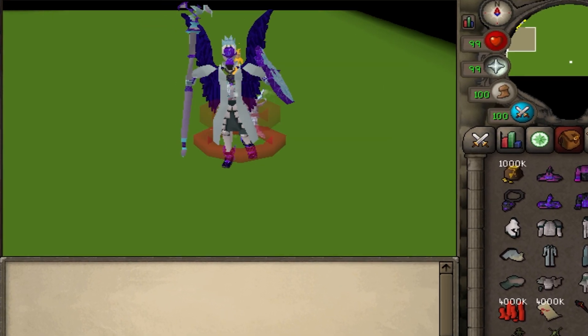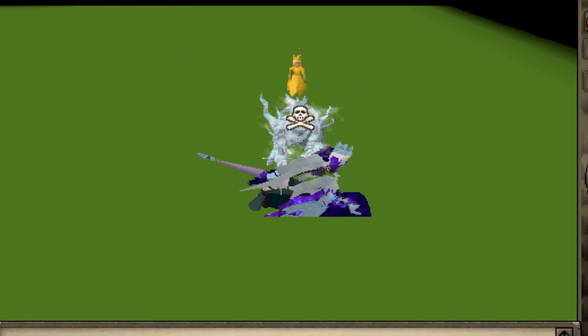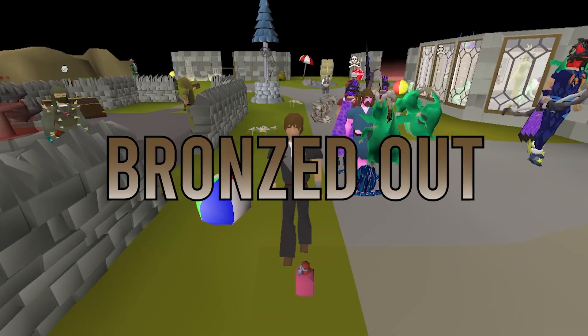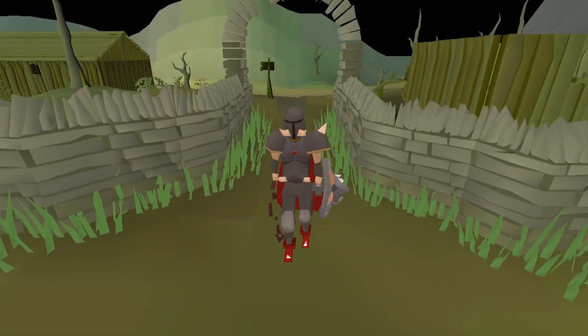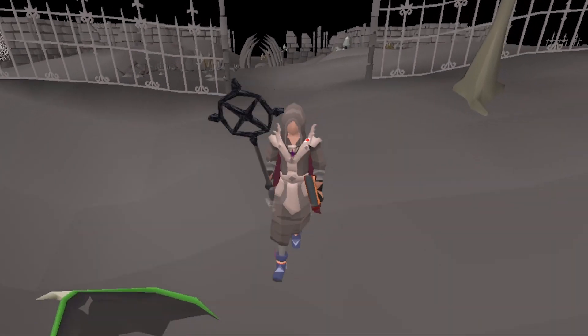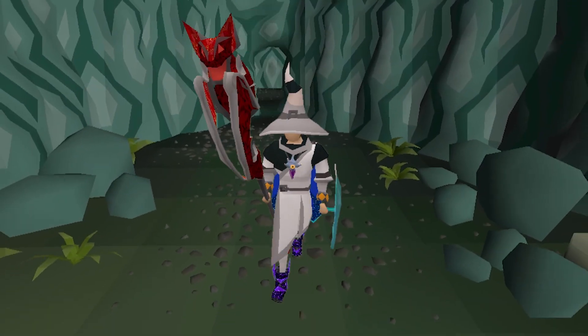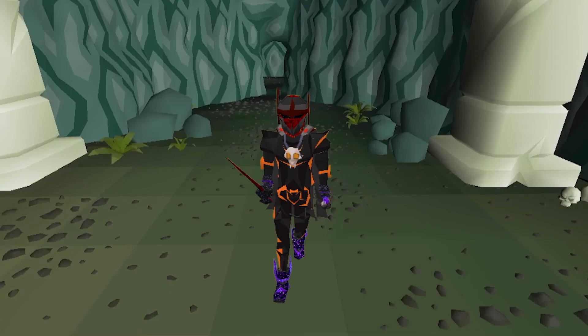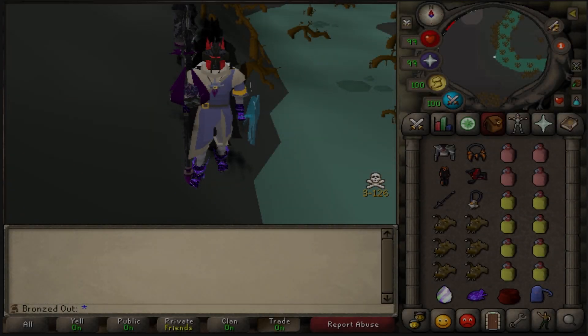After becoming the richest player in Spawn PK and obtaining every possible unlock, I decided it's time to try something new. Introducing Bronzed Out, my Bronze Man Mode account. Inspired by Framed and Goody, Bronze Man Mode is a custom Iron Man mode just for PvP. Items must be unlocked self-sufficiently or through PKing. Additionally, after an item is unlocked, I can buy and sell them on the trading post forever, with the ultimate goal of Max PK Gear.